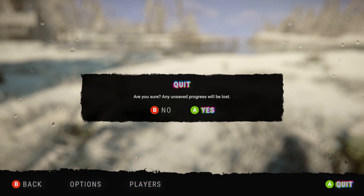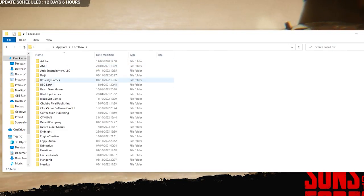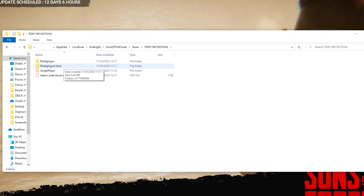We can now quit to desktop, then type into the Windows search bar 'run', open it up, type in 'appdata' as one word, go to Local Low, then Endnight, Sons of the Forest, saves — and in this folder you'll find 'multiplayer client'.